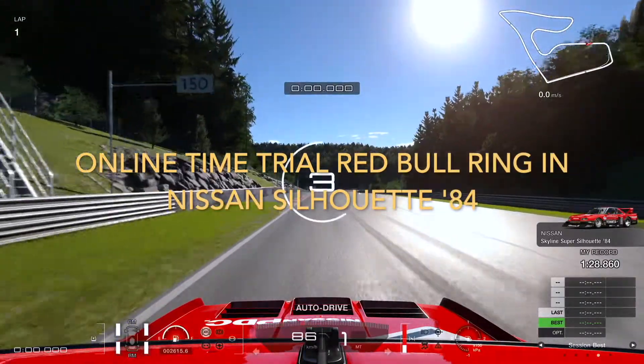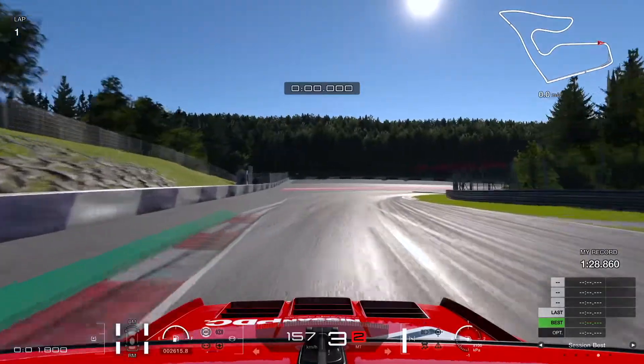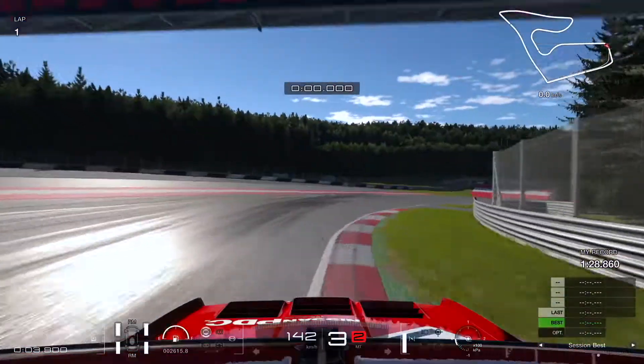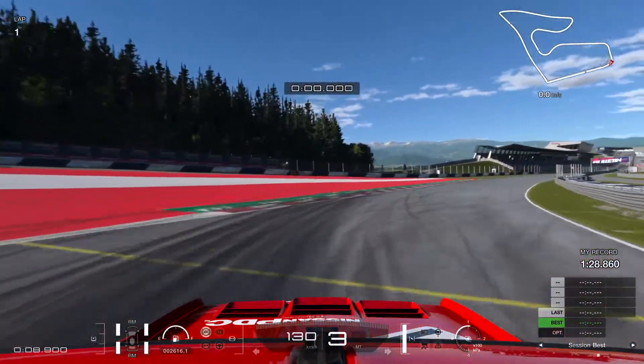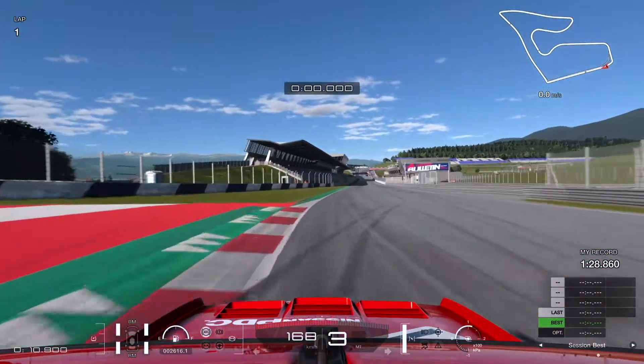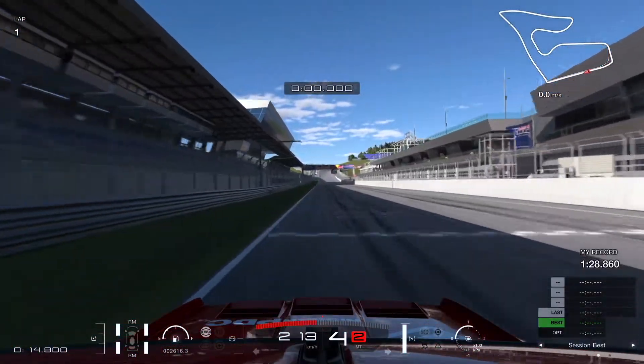Hi and welcome to this lap guide on the Red Bull Ring, jumping straight in the Nissan for a lap in this online time trial. Make sure you get a good run onto the straight by feeding the power in once the car drops in this tip of the final corner. Hug the curbs and rev this car out through the gears.